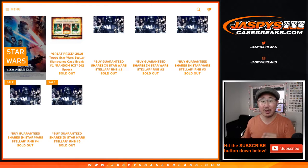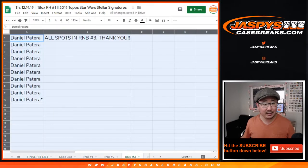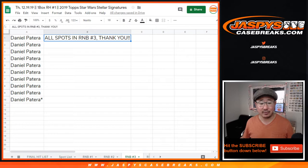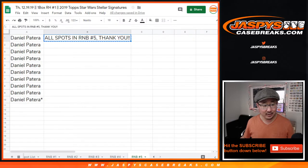We switched to number blocks, and that went fast. We only have to do two randomizers, because for number block three, thanks to Daniel, he got all the spots at number three. In number block four, Curtis got all the spots. That makes life easier for me — thank you, both of you, for getting into it.